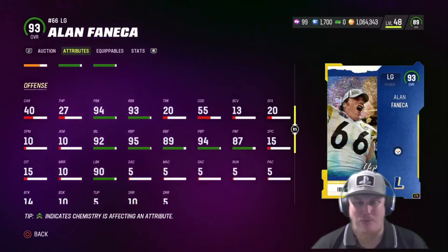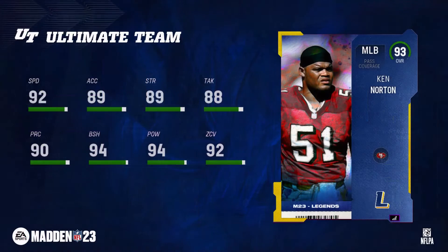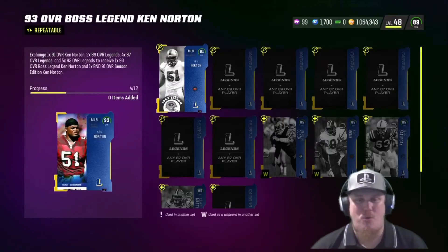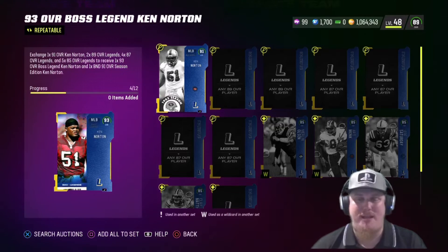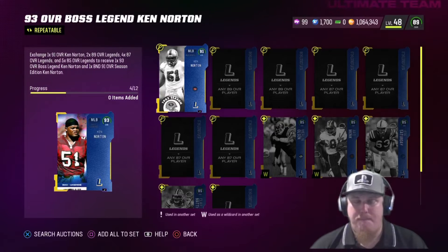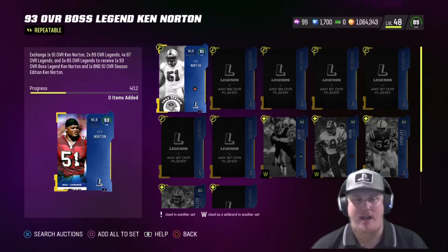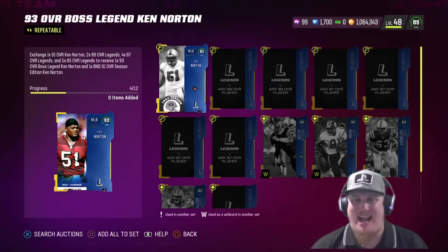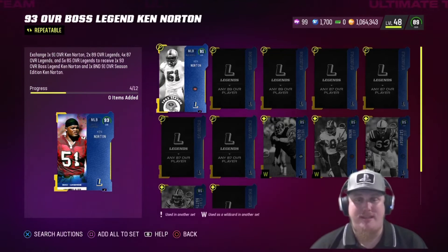Let's talk the two legends this week. First up is pass coverage middle linebacker Ken Norton Jr., joining the legends this week with a 93 overall player card item. 49ers theme team guys, this is the card you're looking for. To complete the Ken Norton set you need 289 overall legends, 487 overall legends, and 585 — those can be from any legends promo released so far. The big kicker is you need his 1962 season card, the 91 overall Ken Norton, to unlock the 93 overall legend. When you complete the set, you get that 91 overall season card back as a counterbounce — you can flip it for training or put it in a legend upgrade.